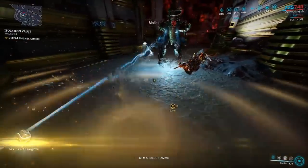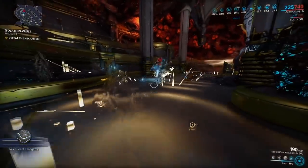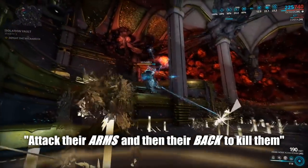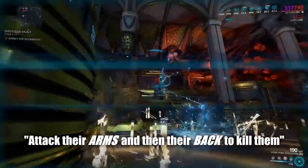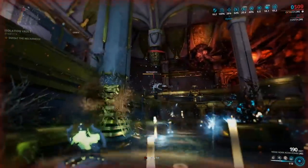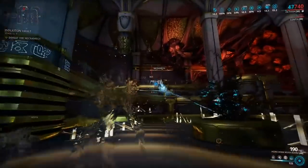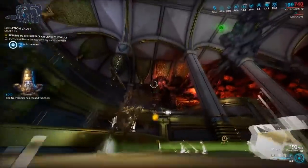Trying to damage Necromechs in the face, body, or legs will yield no results. Their weak spots are located on their arms, and when you deal enough damage to an arm you can actually break it off. Once you have done this, you can then shoot them in the back. If the fight goes on long enough they will recover their arms back, but this is how you deal with them.